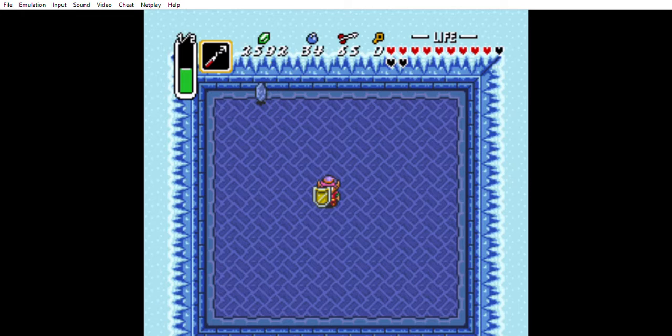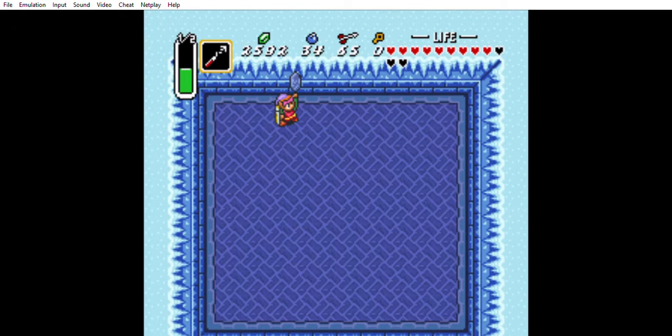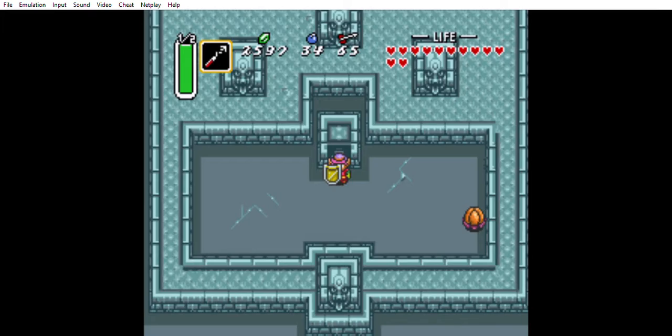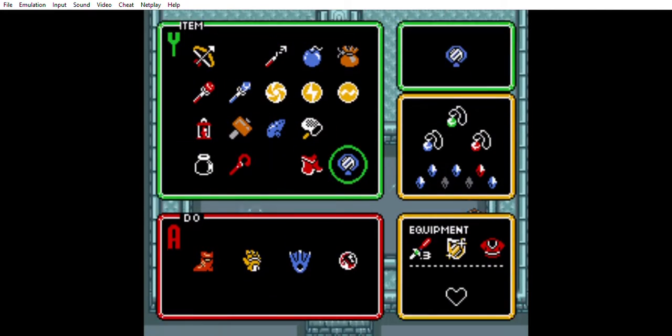Blue medallion! Blue rupee! Blue medallion! Now we can — I'm gonna do the master sword first. That's about as long as I am. This is episode 18, about 18 and a half minutes.